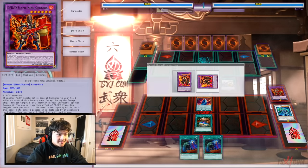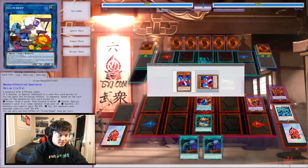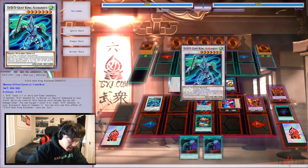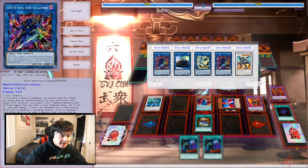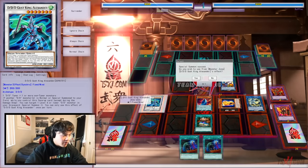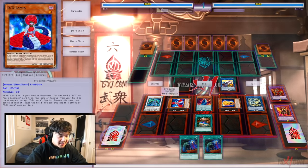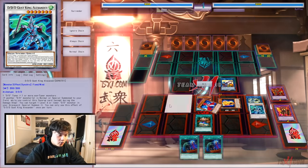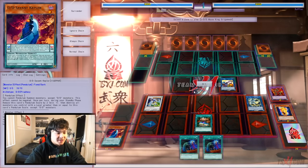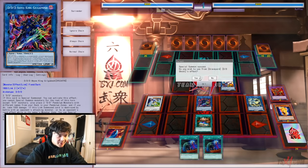We activate Necro Slime — banish the small Genghis and Necro to special summon the big Genghis. Make sure you summon it to Cross Sheep's zone. Cross Sheep triggers its effect to revive back Lamia from our graveyard. Once Lamia is revived, big Genghis gets its ability to special summon back Alexander directly from our grave. Using Lamia and high Genghis we make Crystron Halqifibrax. Using Fibrax's effect we special summon DDD Ghost. Then we activate DDD High King Alexander's ability to special summon Lamia back from the graveyard. Now we're going to make Crystal Wing — time is running out so I'm trying to go through this combo quickly.